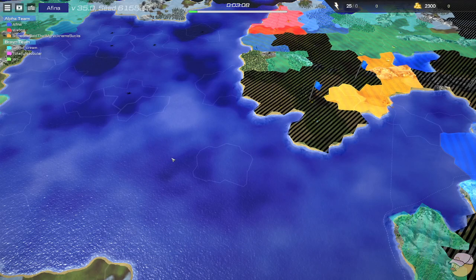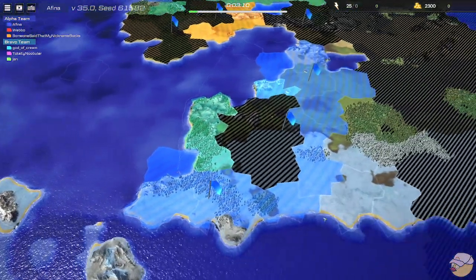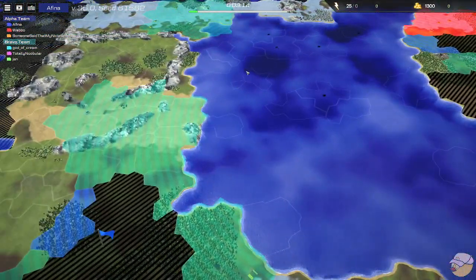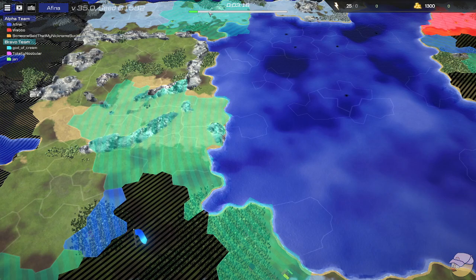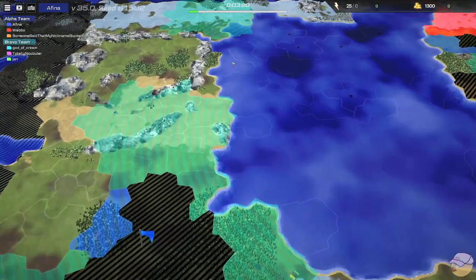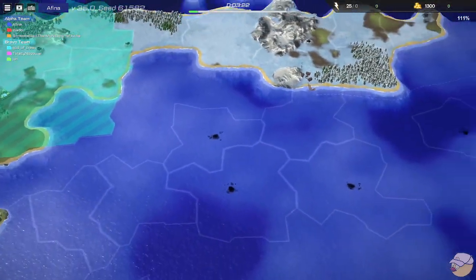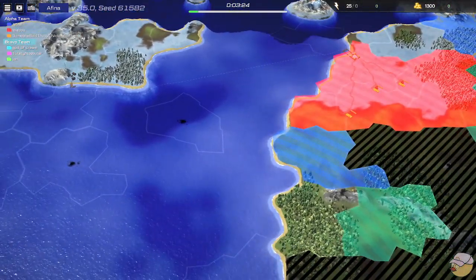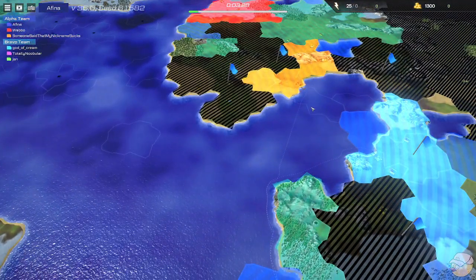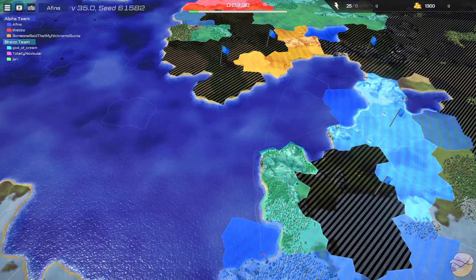Hello team, welcome back to another Lion War cast. This is your map. It looks like all the players in the game are looking to take the right side of the map, but on the left side, Bravo team is going to set up. There are two cities on the left hand side, and there's actually a trade route in the north that connects the left landmass to the right one. A bunch of trade routes in the south here — three in total.